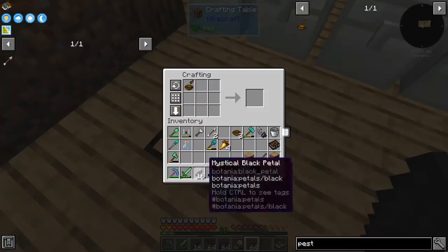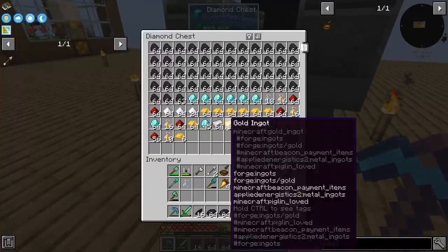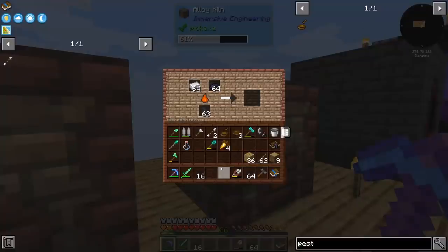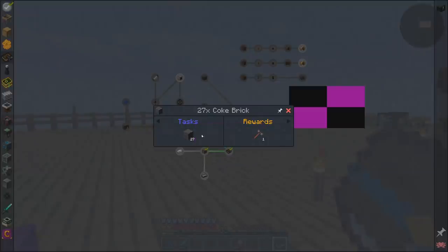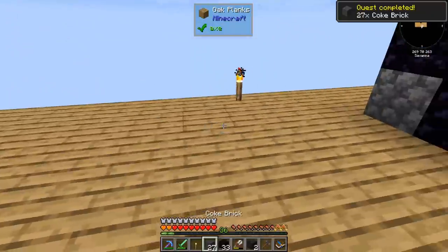Since we have two alloy kilns, we are going to go with two stacks. It's a good thing I noticed because your quest book does not recognize your previous actions — we already have a coke oven but it didn't count. Now it counts. Here is one more quest and you want coal coke.